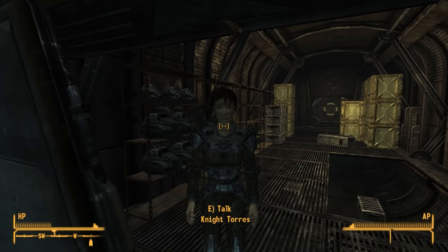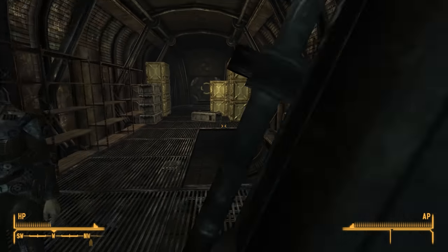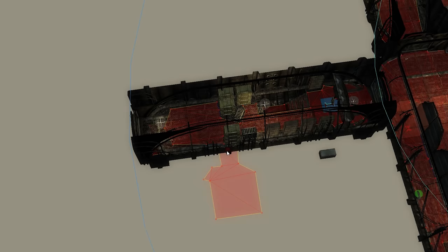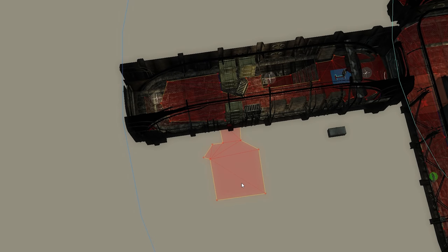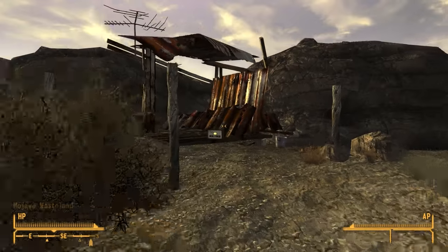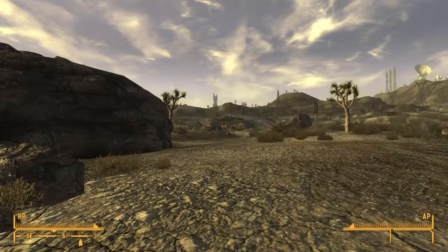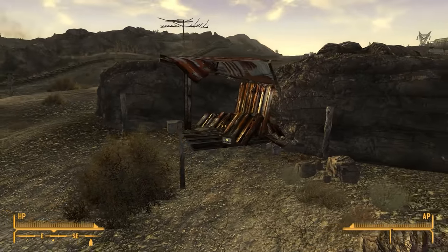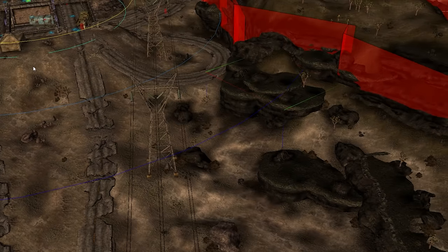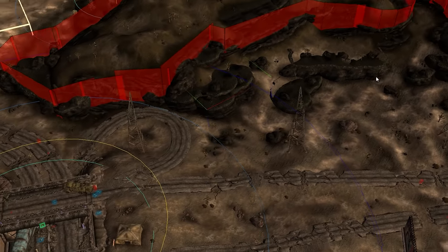The Brotherhood of Steel Bunker has a cut room not far from where Knight Torres is found. It's possible this was her sleeping quarters or where her shop was originally located. This room will always remain a mystery though, as all that remains is NavMesh that was deleted in a patch. North of the 188 Trading Post, there's a location called Deserted Shack, and its cell is named SL Wastelander Shack 01. There's another cell just outside the 188 named SL Wastelander Shack 02, but there's nothing there — presumably there was meant to be an additional location, but there's no remnant of it beyond the cell name.